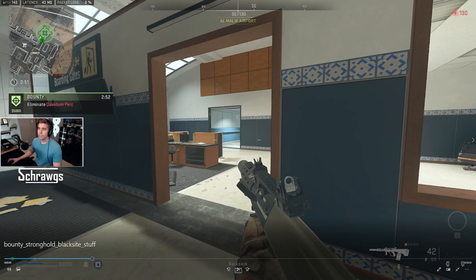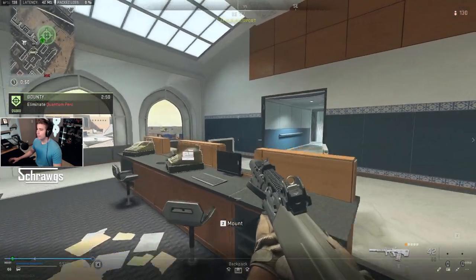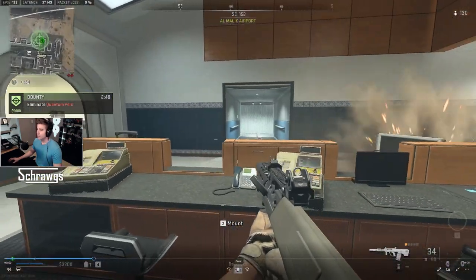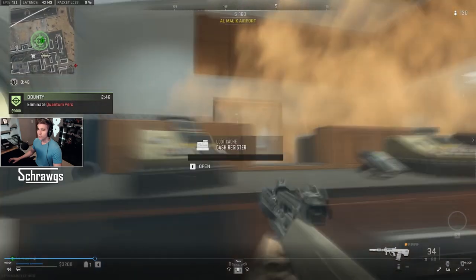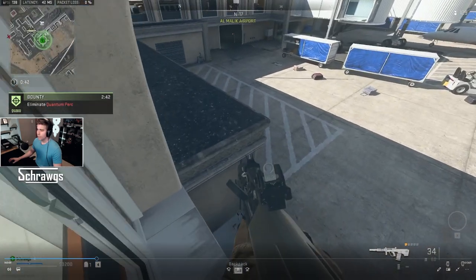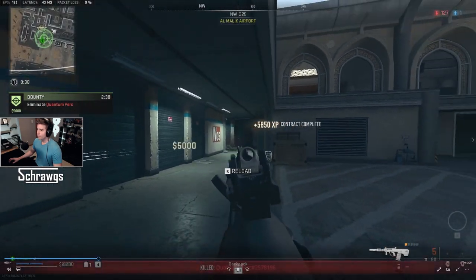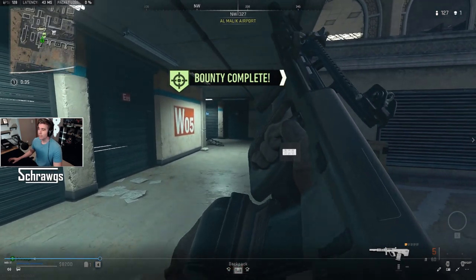Now that I've gotten closer to the target, you can see the circle on the mini map in the upper left is a little bit smaller, giving me a better idea of where they are. We just need to approach them and kill them to get our reward. He's in this hallway and then jumps down and wraps around to the left, so we jump out the window and grab our $5,000. That's the Bounty Contract.